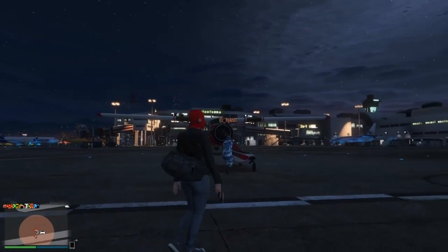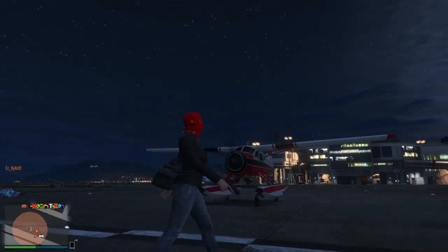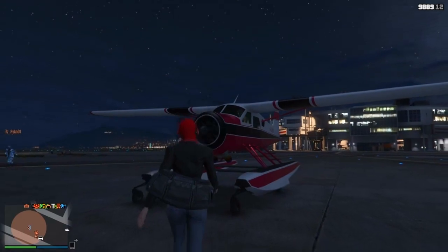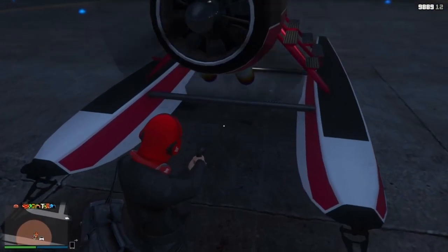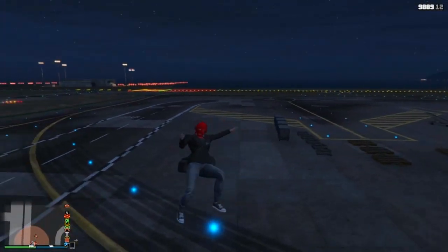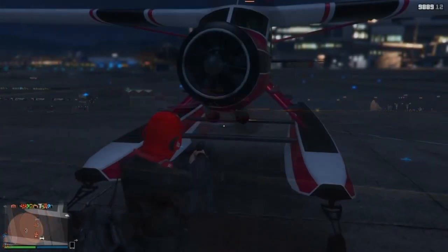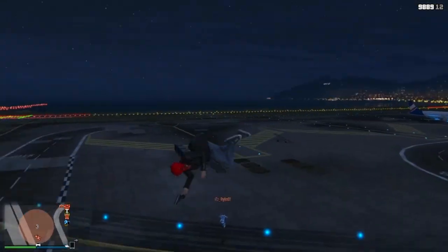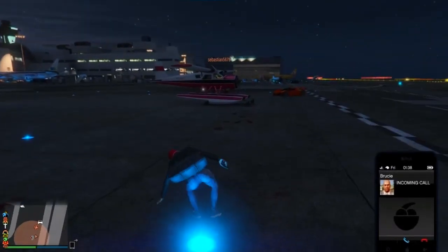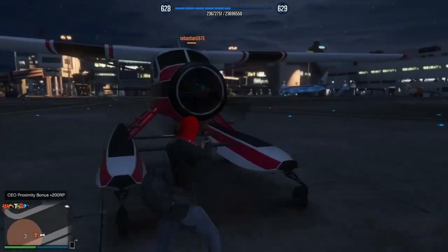For the last glitch it is a launch glitch. You need a Dodo seaplane and you want your friend to get in it to get the propeller moving, but not to move the plane. Once he does that, get in front of it and climb into it — it should send you flying. It's pretty weird that it only works with the Dodo seaplane. Anyway I do hope you enjoyed this top 10 glitches — if you did leave a like and subscribe, and as always guys, peace out.